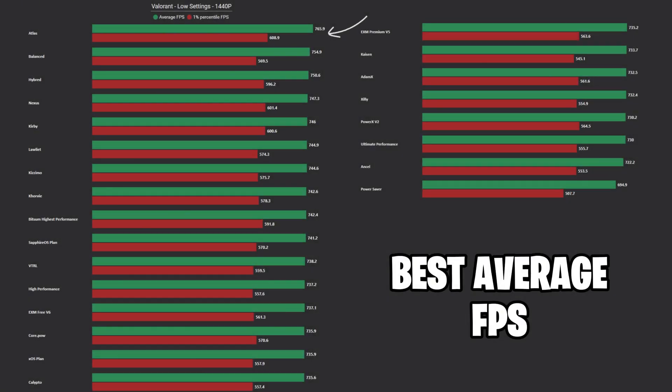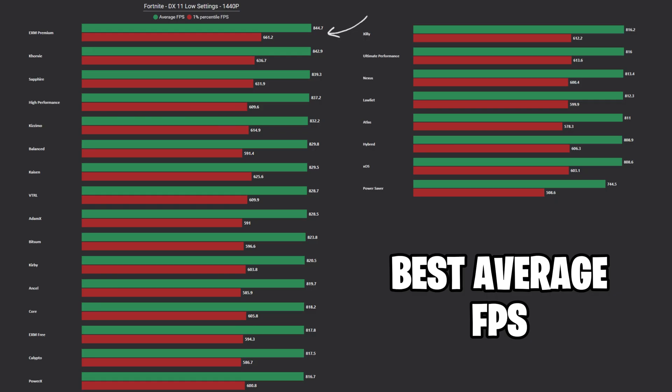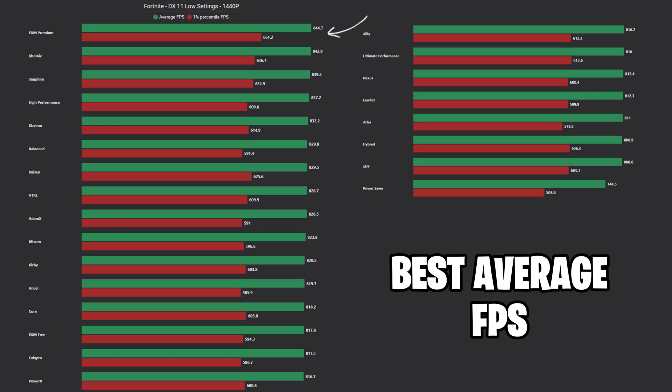In Valorant, Atlas and Balanced took the top two spots for average FPS, then Atlas again and Nexus with the best lows. And finally, in Fortnite, Corvi and EXM Premium dominated everything else with a nice average FPS boost, as well as being the winners with the best 1% lows.